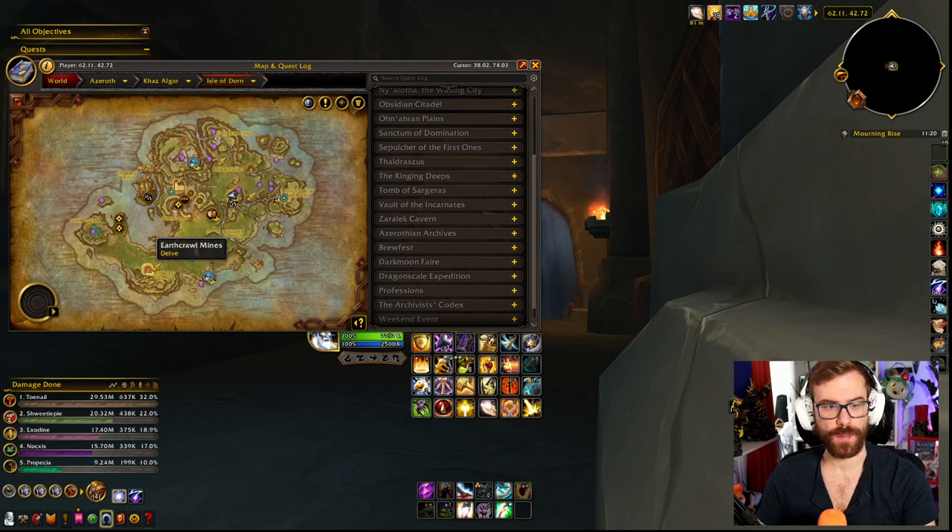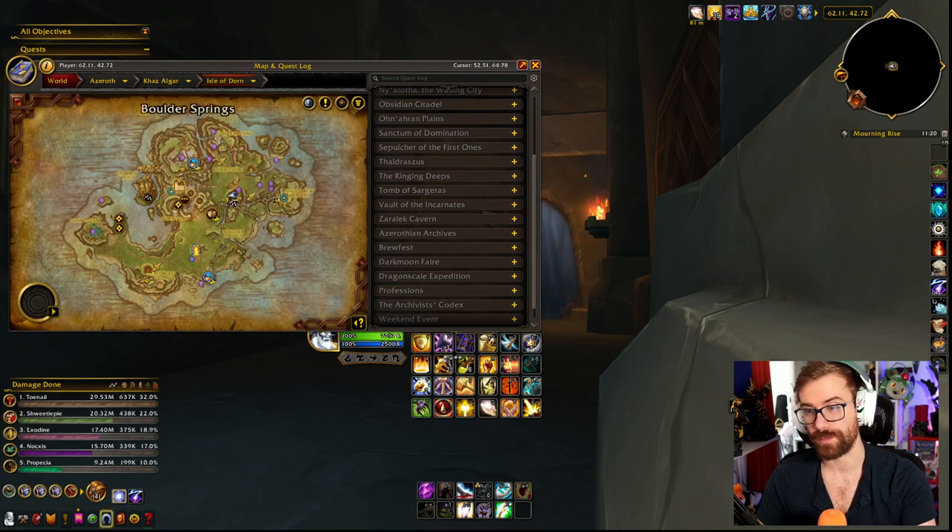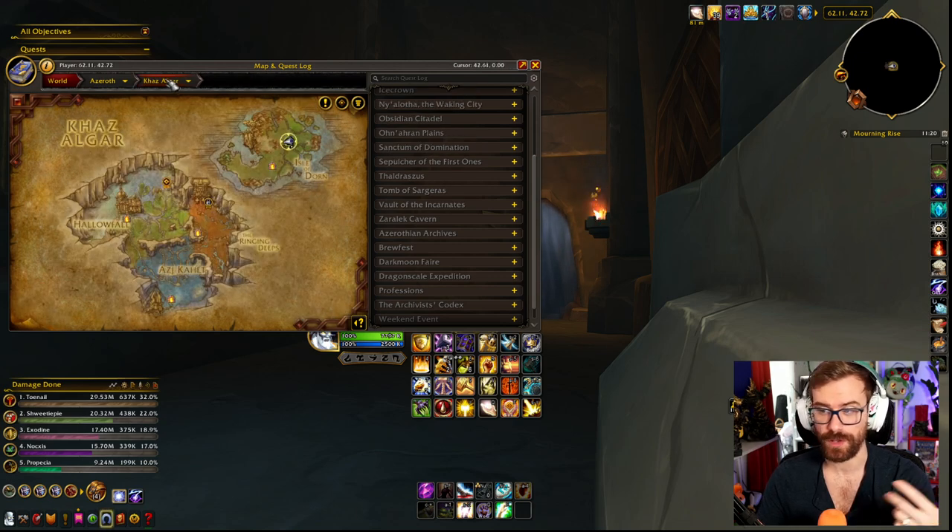We have Earthcrawl Mines, which is going to be the Kidnapped Earthen one — probably the very first one that you actually did. And for the Bountiful in Isle of Dorne, we have Lost Miners, which is the one that I feel like is always up in Fungal Folly — you just go around, click on the Miners, and save them. Pretty easy. Fungal Folly's Mycromancer: if you're not doing enough damage, you can use the Spores to do even more damage, so I recommend doing those.